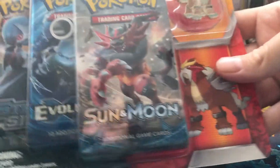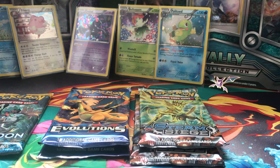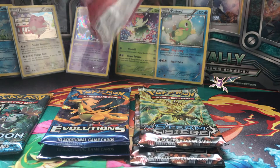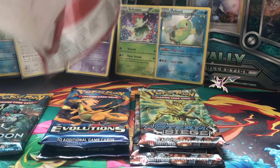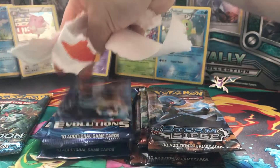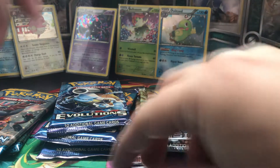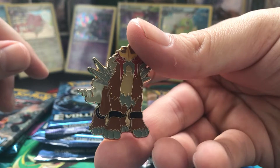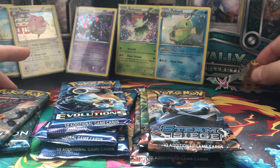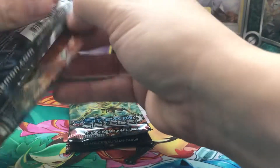We are also going to open an anti 3-pack blister in this video. From the blister we get another Steam Siege booster, another Evolution booster, and another Sun and Moon booster. We also have a beautiful pin. Let's start opening the boosters — Steam Siege first, then Evolutions, then Sun and Moon.